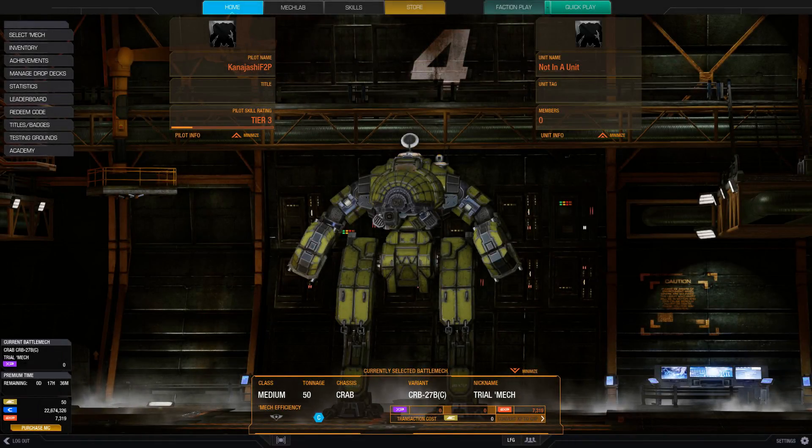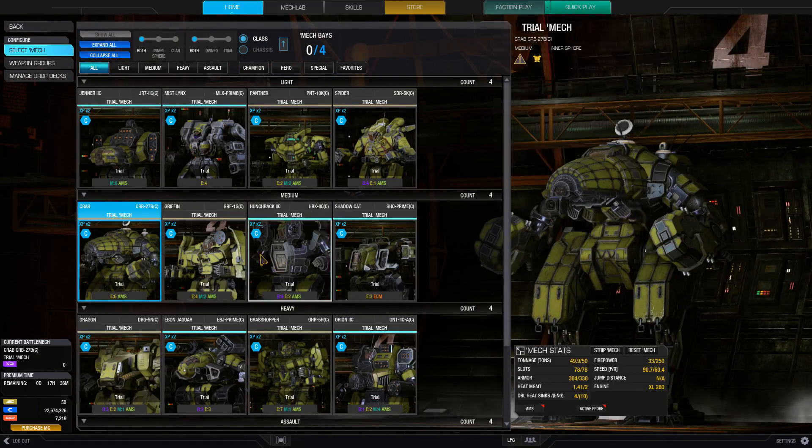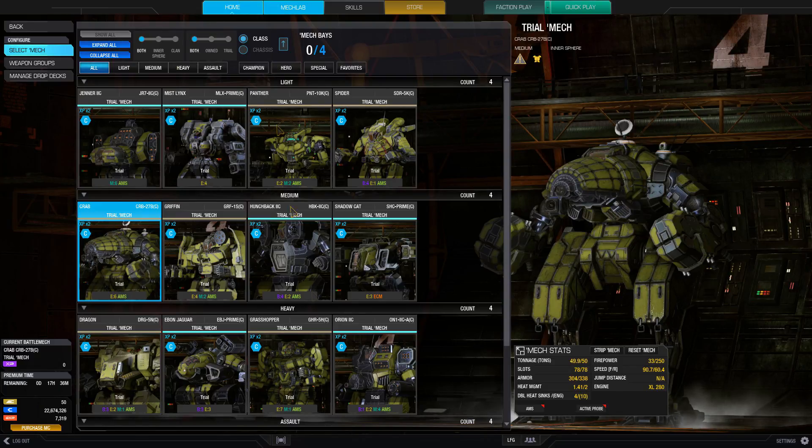Hello and welcome to another episode of the free-to-play. We've managed to go through all of the light mechs and now we're on to the mediums - we're starting to get a little bit more guns. To start off, we're going to do the Crab, and this has three large pulse lasers.